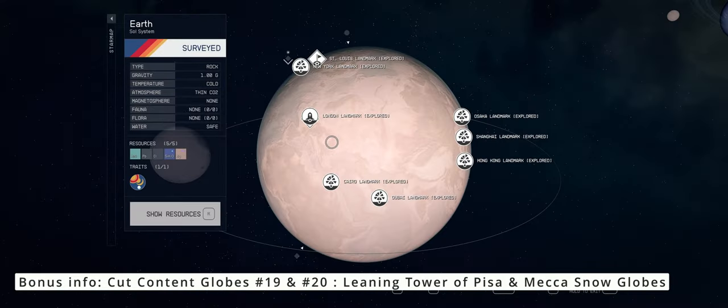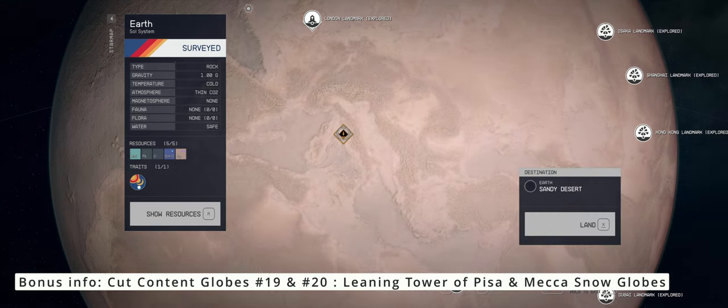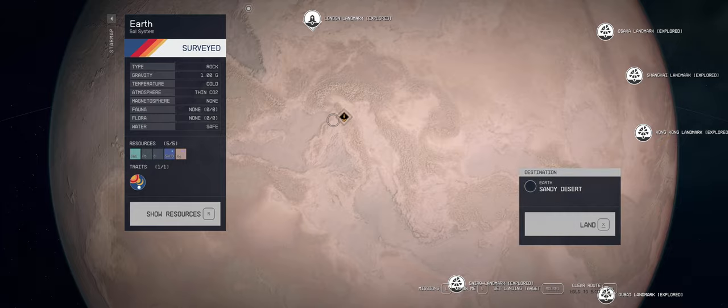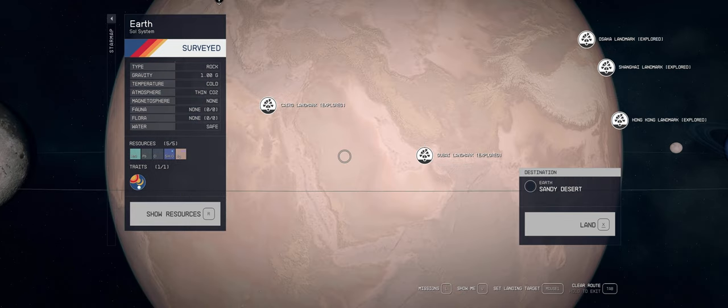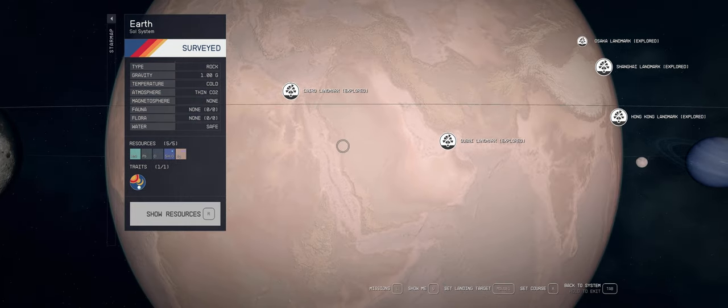Bonus video: There are two more cut content snow globes and locations on Earth — the Leaning Tower of Pisa in Italy and Mecca in Saudi Arabia. These locations can be traveled to by zooming in on Earth and landing in the general area of where they would be located. I have not had any luck myself so far, but do feel free to try them out.